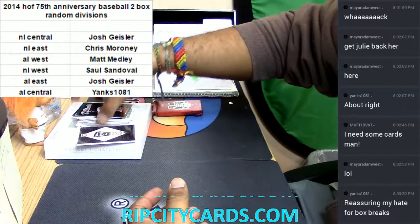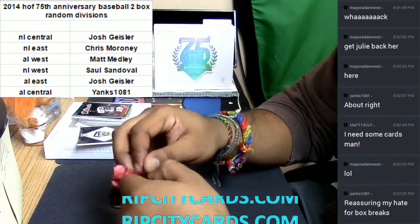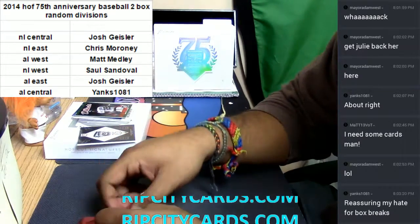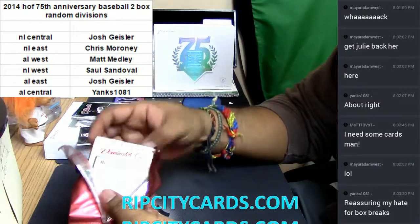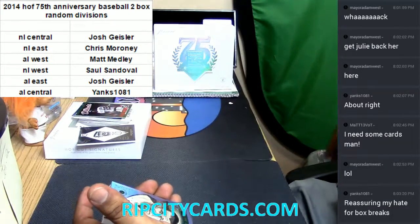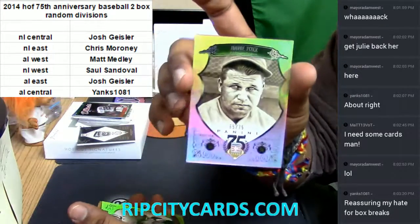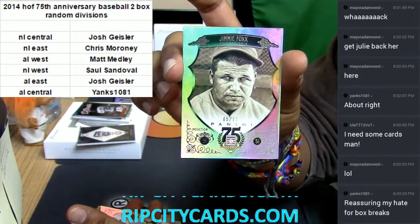It's not over yet Yanks — we got one pack left to go. Let's see if we can pull something nasty. For the Philadelphia baseball club, numbered to 75 — Jimmy Foxx, nice refractor right there.